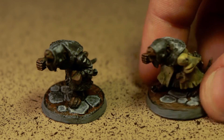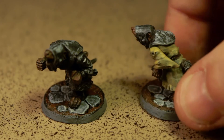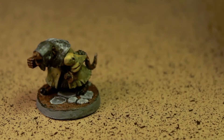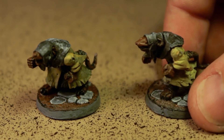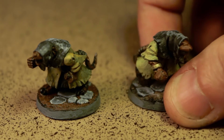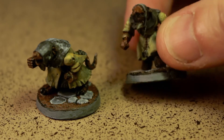On to step four, we're painting yellow ochre into both the areas we want to be yellow and metallic gold. Both of those colors would be hard to apply otherwise — this will just give them a nice base. Step five: opaque yellow for the cloth, and metallic gold for anything that's supposed to be metal. These colors are pretty thin, so you might want to apply a second coat of each.